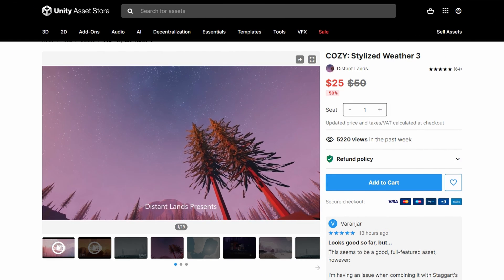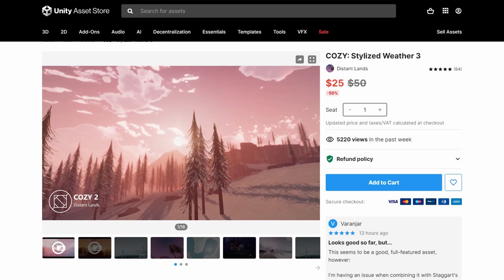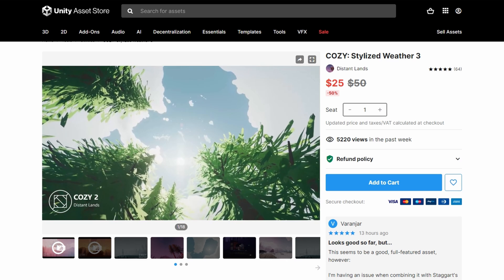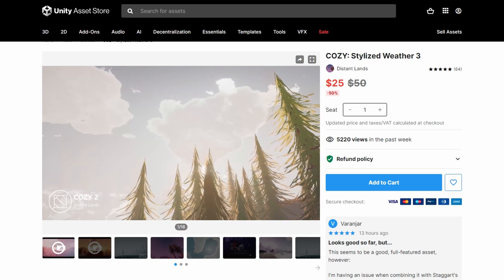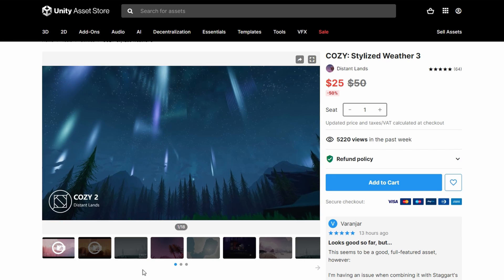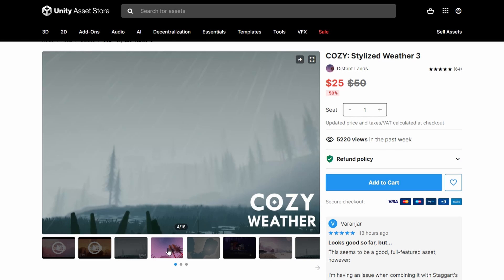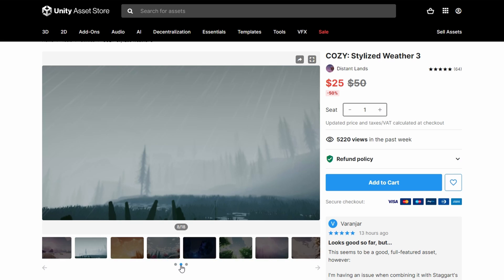Our fourth asset: Cozy Stylized Weather 3. This asset creates stunning weather patterns for your game worlds. From time of day to annual seasons, from puffy clouds to raging storms, from sunny days to dense fog, Cozy does it all with ease. This asset also includes stunning stylized fog with distance-based color gradients, a full time of day system with colorful atmosphere changes.